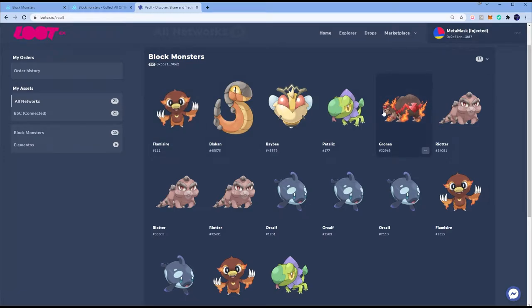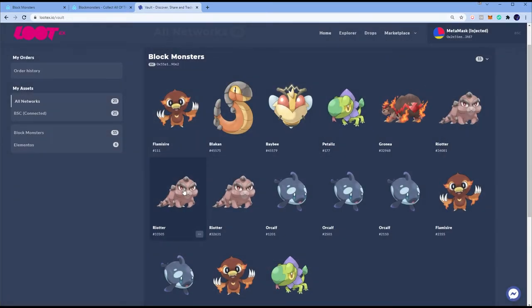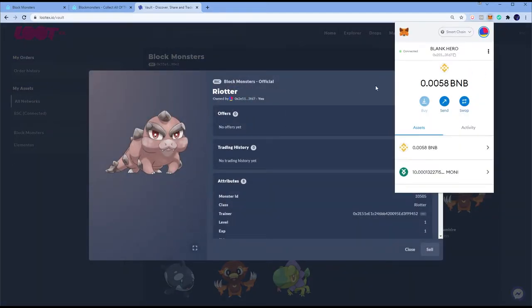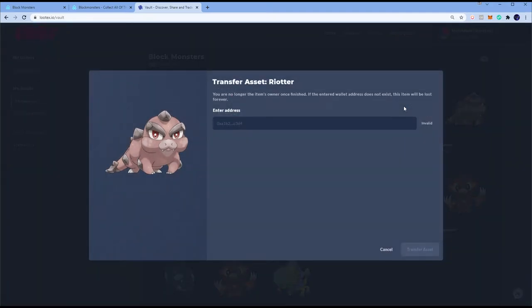We're going to be transferring them using Lutex. This is actually the first time I'm doing this — we're gonna do a test on #33505, the Rioter. So you click the Block Monster you want to send. Remember, you're gonna need some gas fees so make sure you have BNB. We're on the Binance Smart Chain so make sure you're on that network. Choose your Block Monster, go to the top right where there's three dots, and look for Transfer — Transfer Asset.